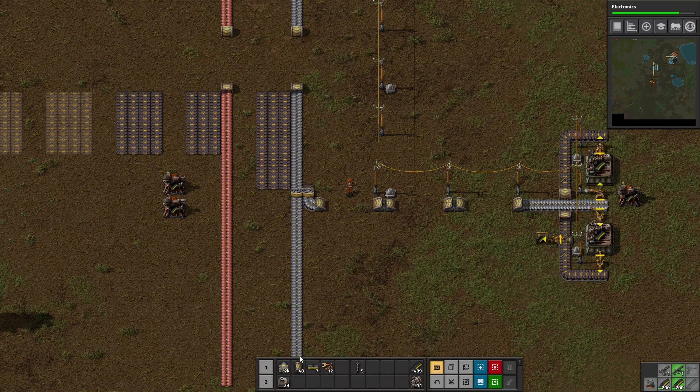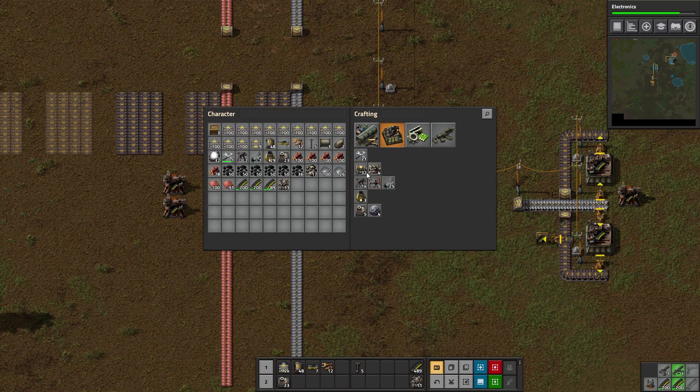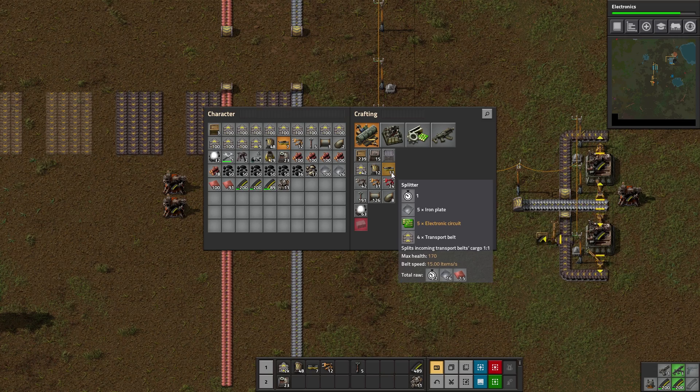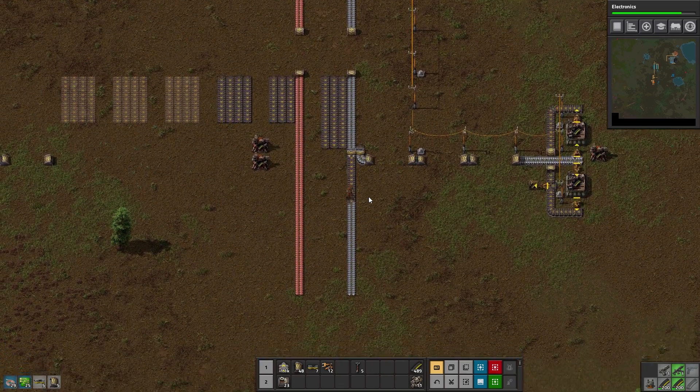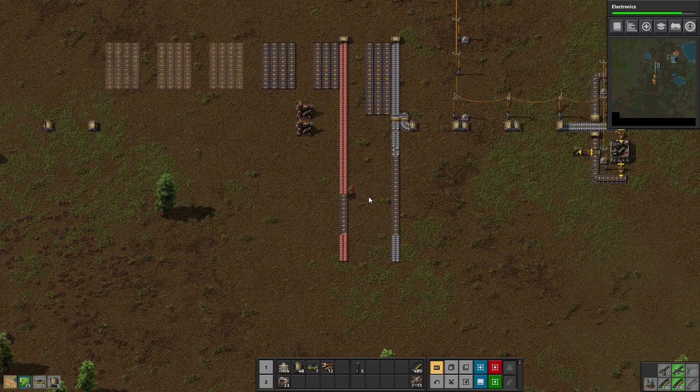I've spent some time going and just handcrafting some things, so we have some resources in our inventory. I probably want to craft a couple more things, maybe a couple more splitters, and a couple more undergrounds, just because I seem to go through a lot of them.